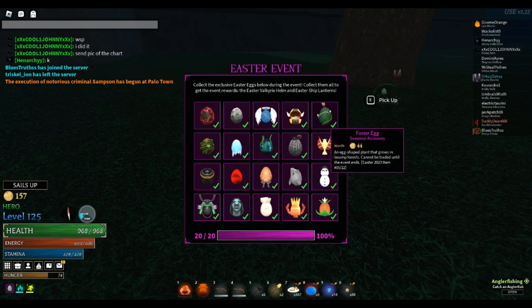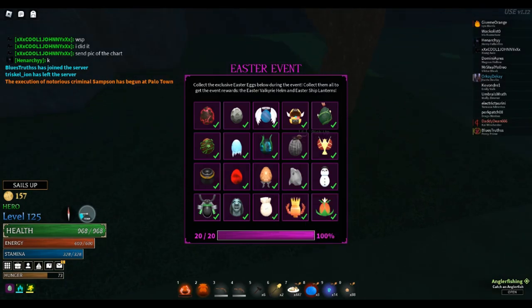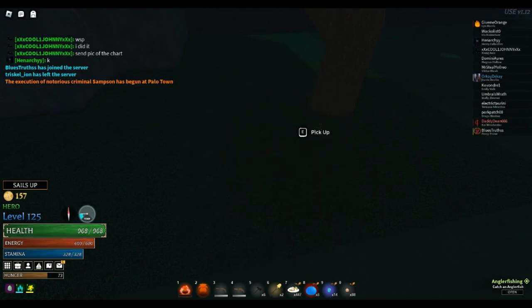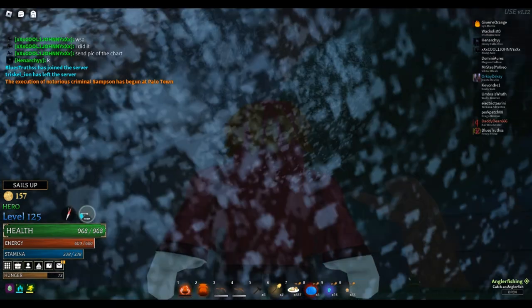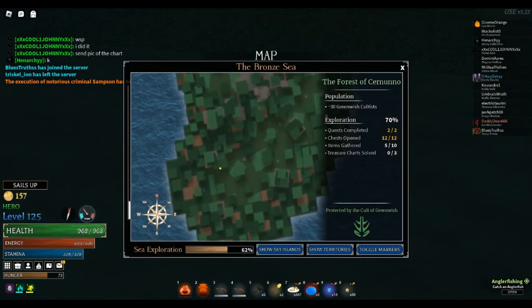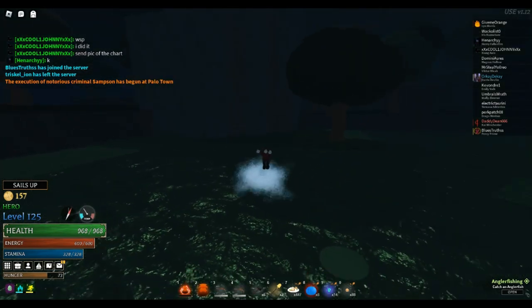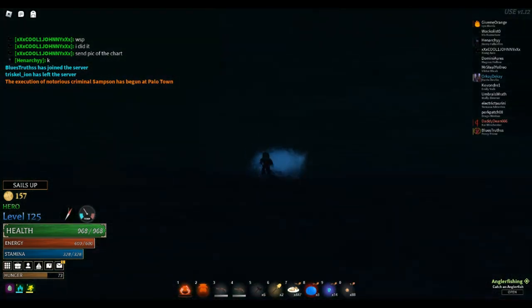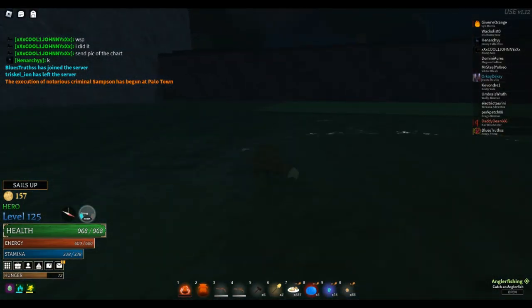We're at the forest egg, which is number 5. I'll open up the map to let you guys see where it is. It's next to this tree and this large pillar. I'll show you guys the map location first before moving away from it. Here's the location — this pillar, that tree. And that's about it.